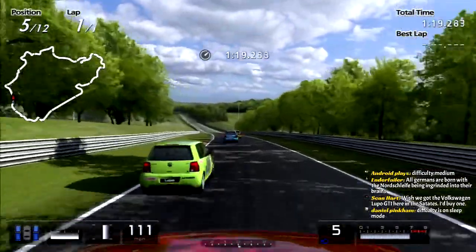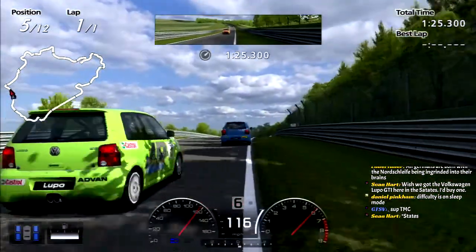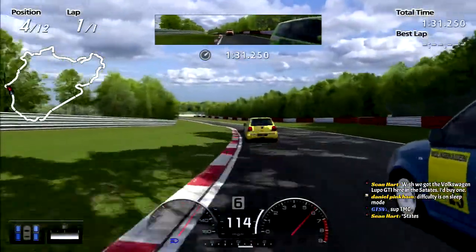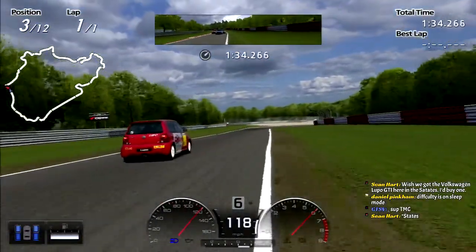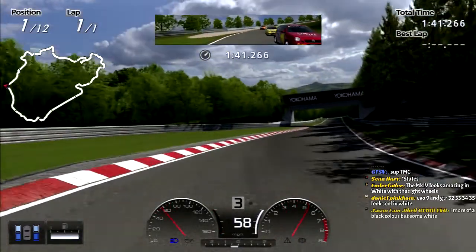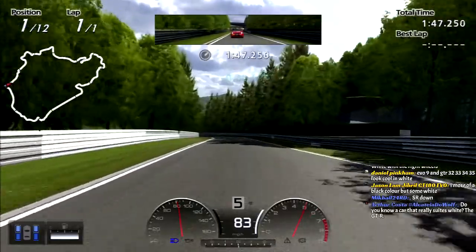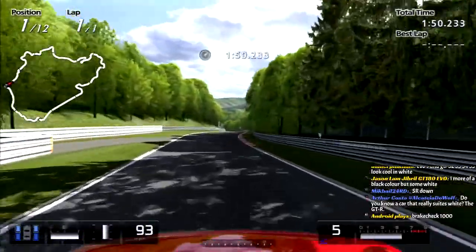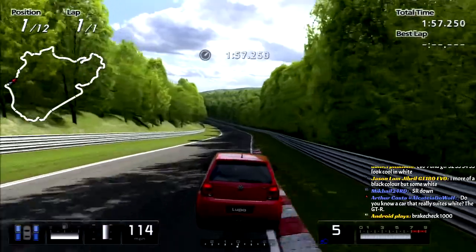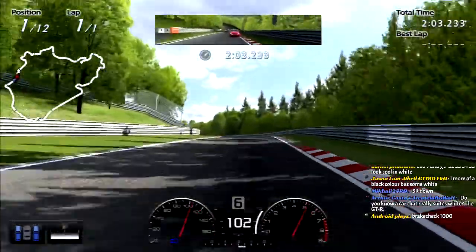5-second penalty. Type R Civics look really good in white - Championship white, to be exact. Integra Type R as well, NSX Type R, Championship white. This race isn't really that bad. A-Spec should have left Comfort Softs on us like in a BOP, but then again... this is a stock Lupo, not even a race car. How are we doing this?